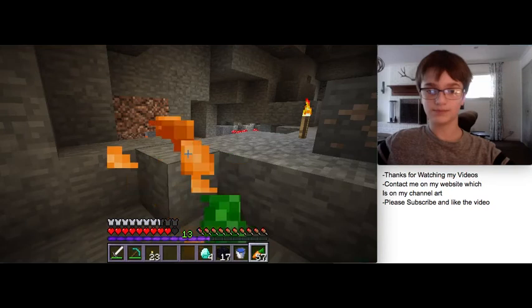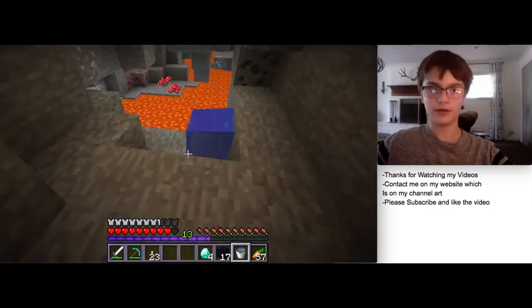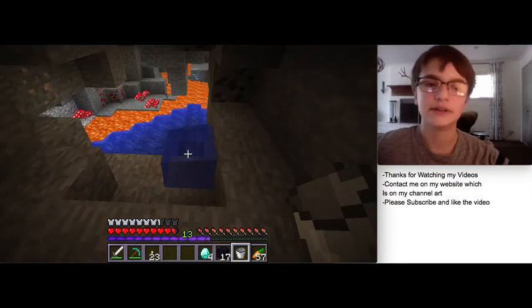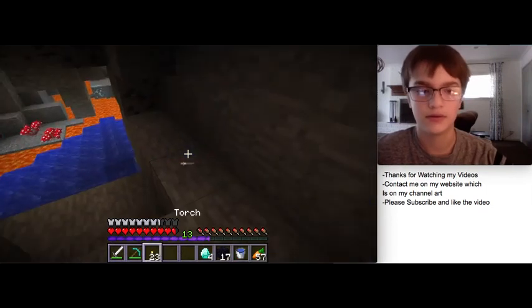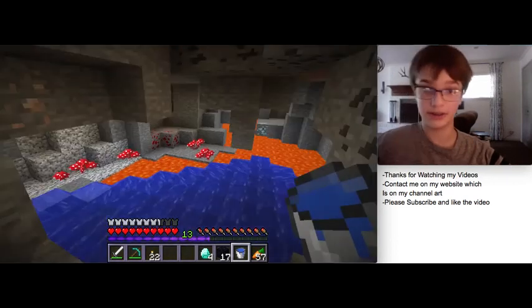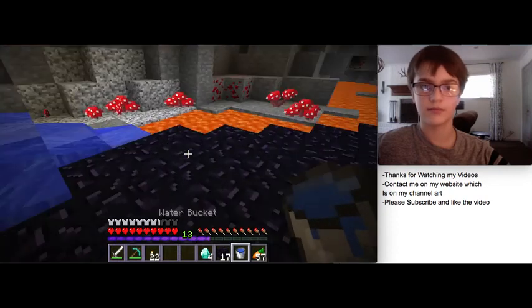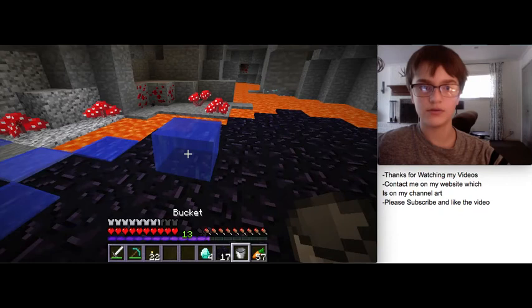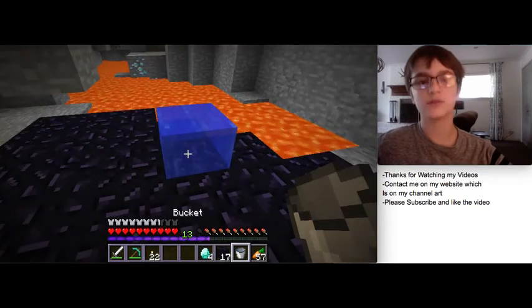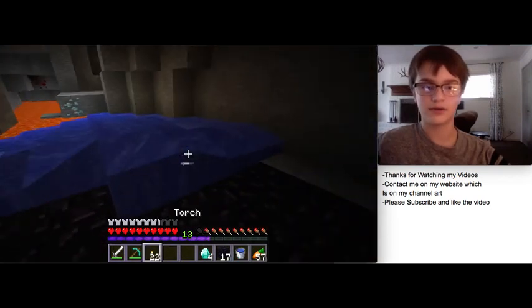Ooh diamonds, diamonds - there we go! I can see some under the lava, which is very annoying. You need to be very cautious of skeletons because skeletons are like death incarnate. Let's place the water right there to cover those diamonds. We just want to cover this whole area and turn the lava into obsidian.